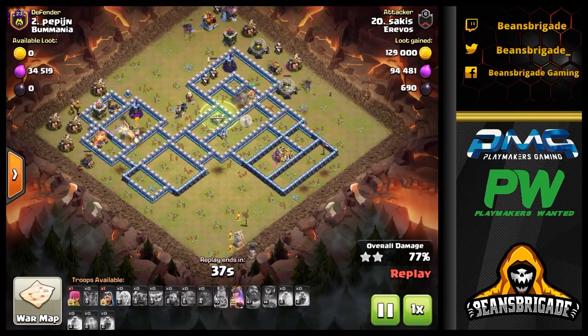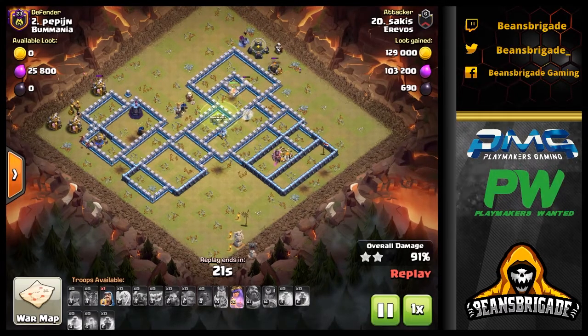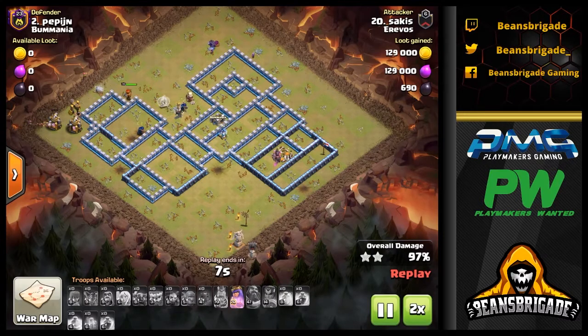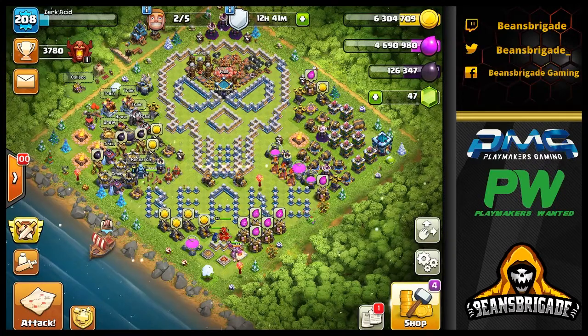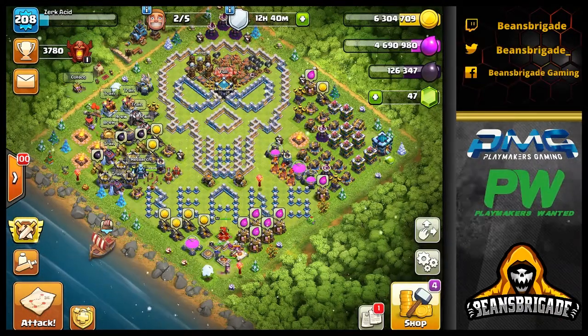The funneling from the Siege Barracks helped start things and provided tanking. There was a missed Wizard Tower and cannon at the 9 o'clock side, but Minions easily clean up the cannon. The Queen is still alive with her ability available and finishes off the last few buildings easily — just a great attack from Erevos. These are really solid attacks. Make sure to leave a like if you enjoyed the content, and let me know in the comments what you think of the Yeti meta and whether you think it's going to get nerfed.